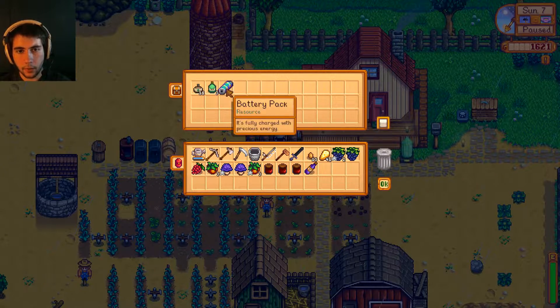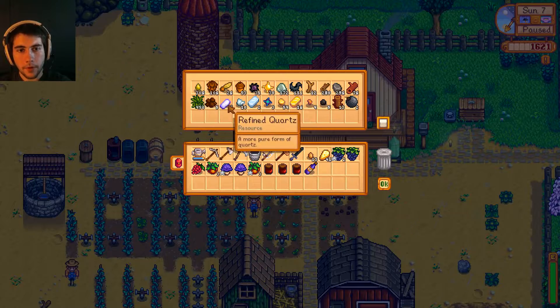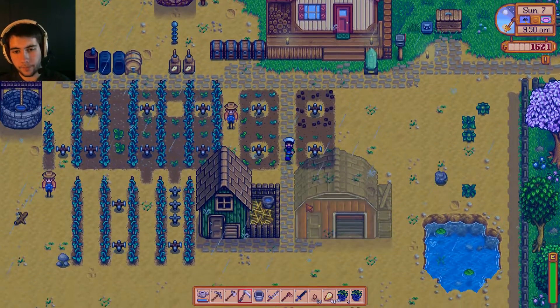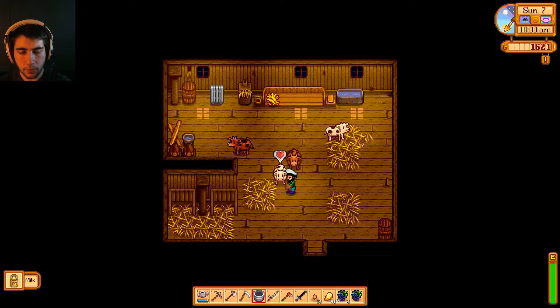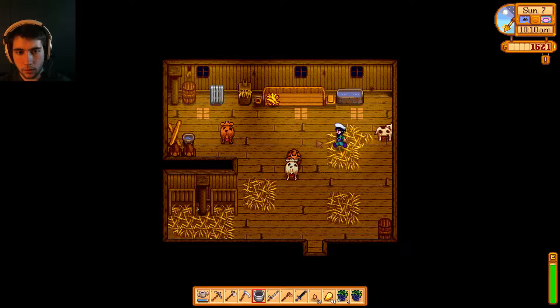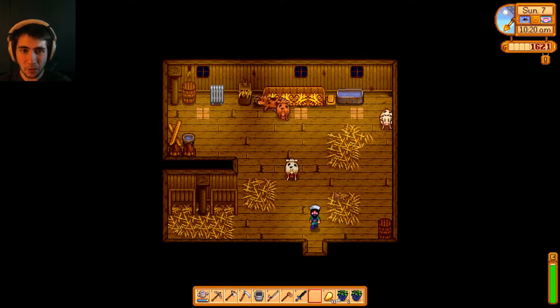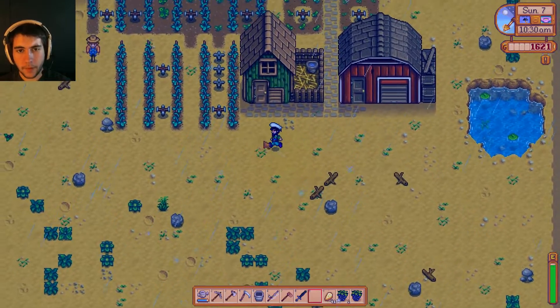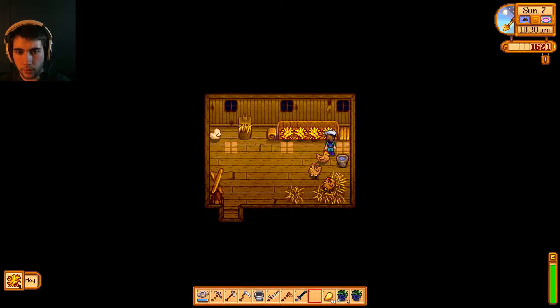Let's sell our jelly, our wine. I'll keep the battery pack — the lightning rod gives you battery packs but I'm not really sure what they're for yet. Let me also check on my animals. One of them didn't eat last night. Each milk is worth 100 gold, and when turned into cheese it goes to about 150. If the cows are happy they give large milk worth 150. There's also a weird glitch where my keyboard controls reverse when I come out of the barn.